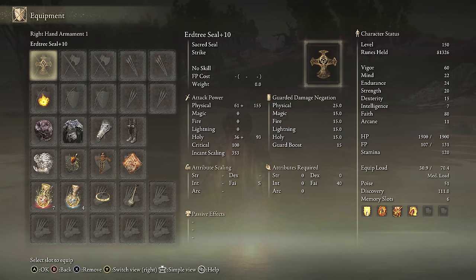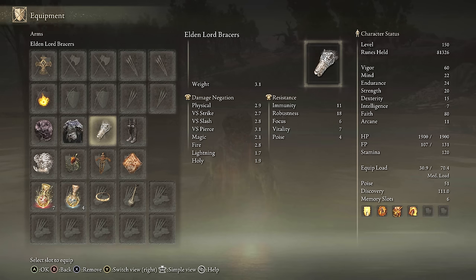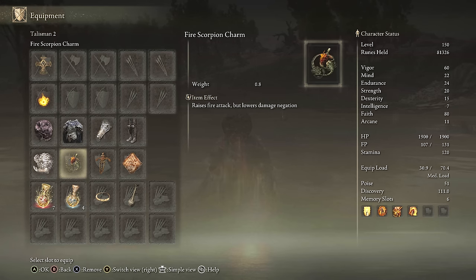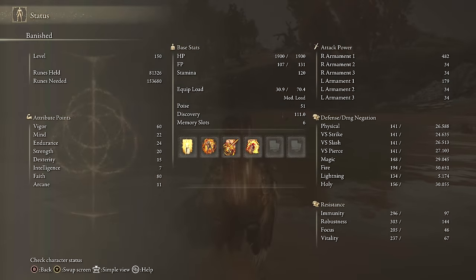For equipment we have the Urtree Seal plus 10, and the Frenzied Flame Seal in the offhand for the boost. We have the Black Dumpling on, 51 Poise, Godfrey Icon, Fire Scorpion Charm, Ritual Swords Talisman, Flux Canvas Talisman, Fire Tear, and Faith Tear. For stats, we hit 80 Faith, getting a lot of damage. We're using Golden Vow, Hala Shaburi, Frenzied Burst, and Flame of Frenzy, and we have 60 Vigor.